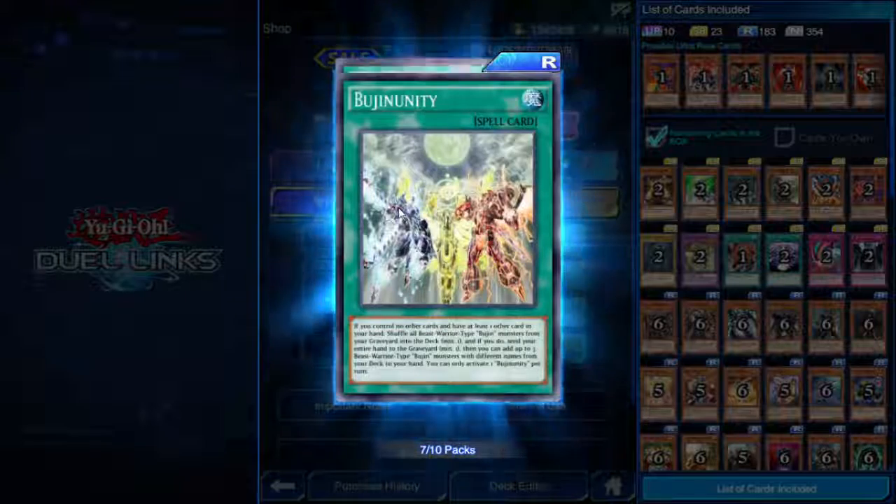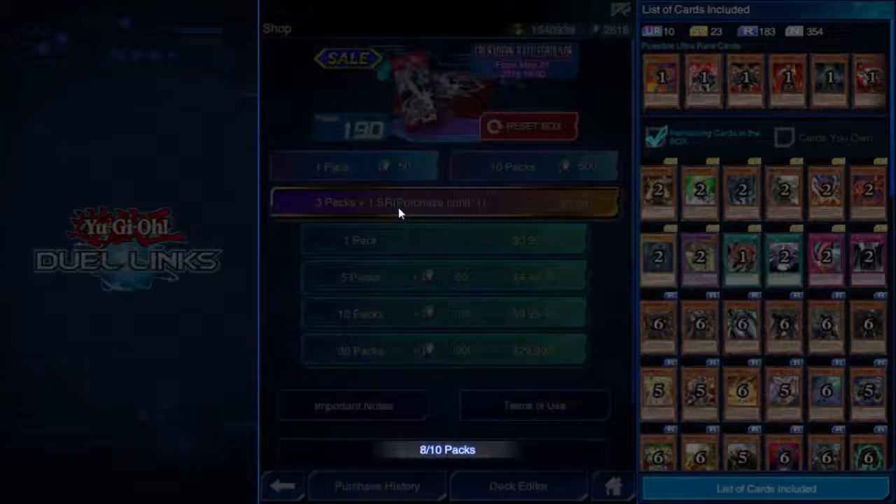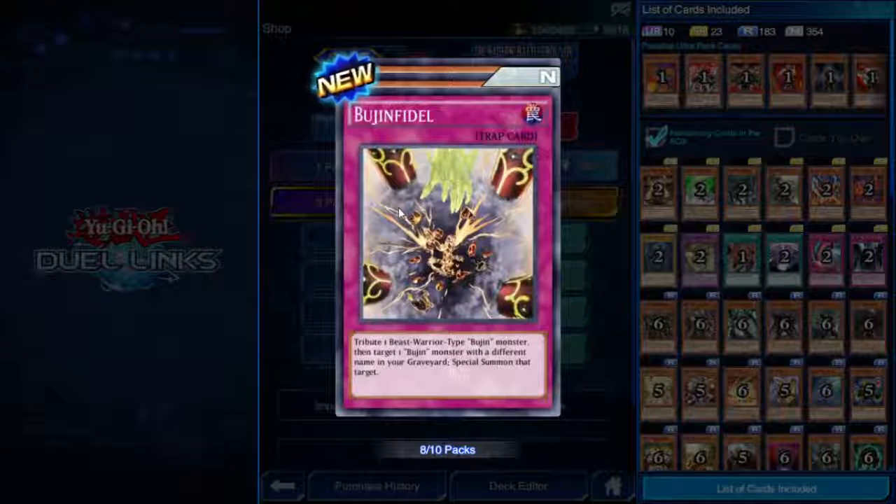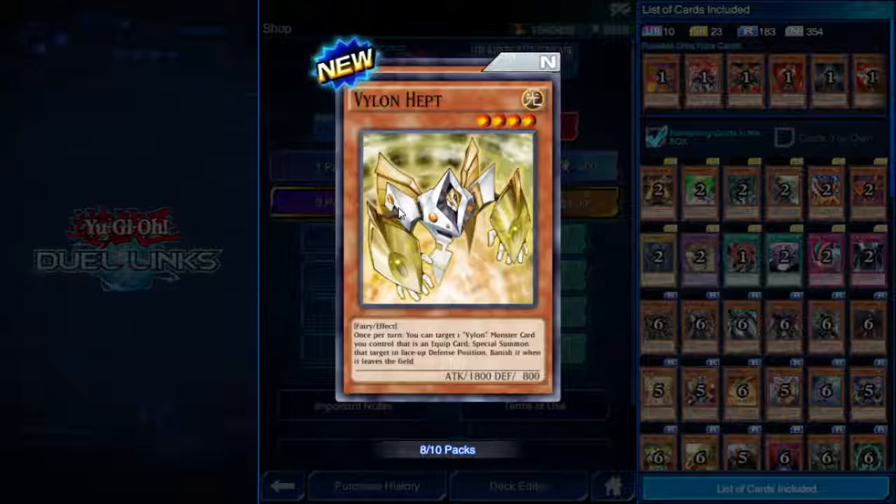A bunch of duplicates — Secret Six Samurai Hatsume, Bujin Unity, Glory of the Noble Knights. Bujin Fandel — trap card. Tribute one Beast-Warrior type Bujin monster, then target one Bujin monster with a different name in your graveyard and special summon it.